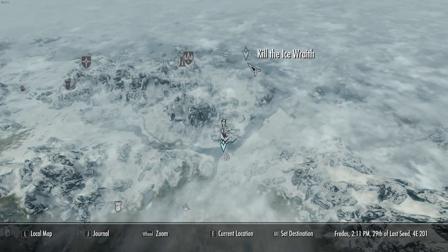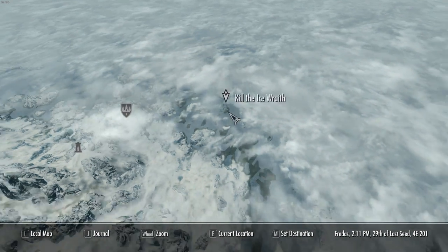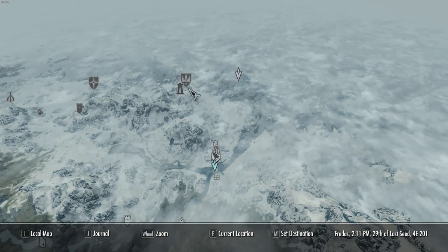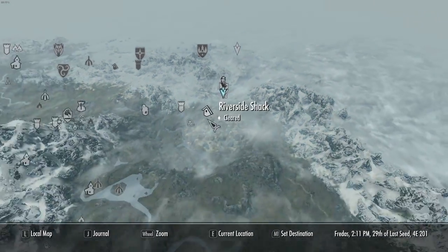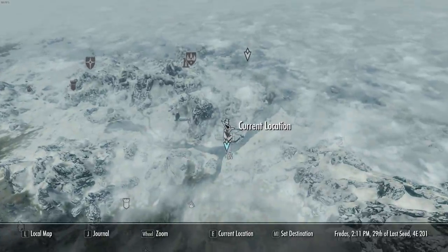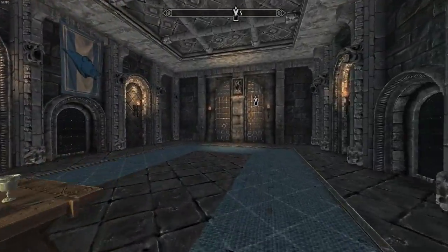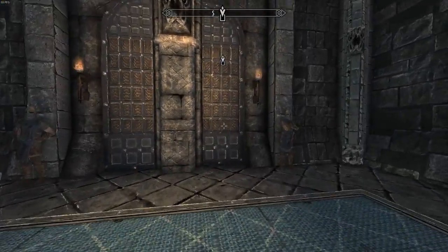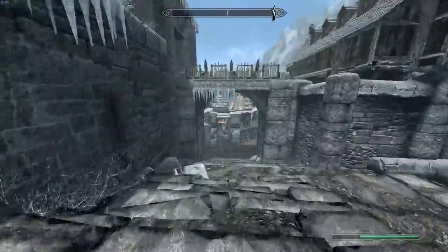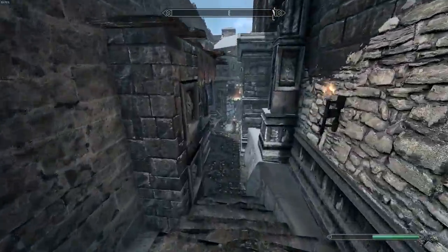Where's that on the map, then? Oh my god, the ice wraith is up there on that tiny island. Well, brilliant — that is just brilliant. We're going to have to do that another time. We're not going to be able to do that now. But while we're here, I think we might as well have an actual little look around this town and see if there are any quests for us. It looks like a really weird place, to be fair.